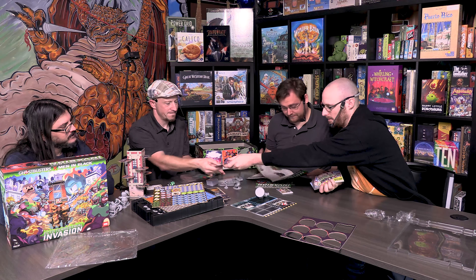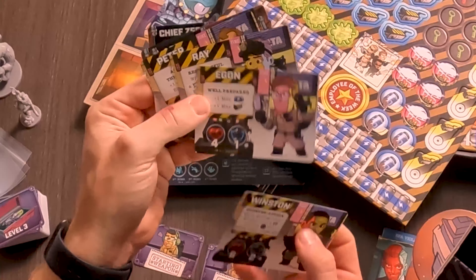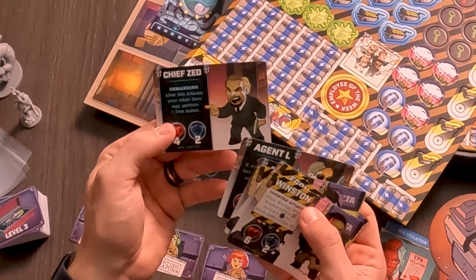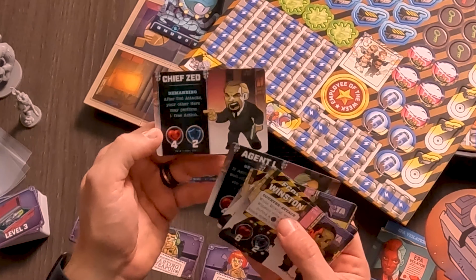Here are the character cards: Winston, Egon, Ray, Peter, Agent J, Agent K, Agent L, and Chief Zed. I want to be Agent K.